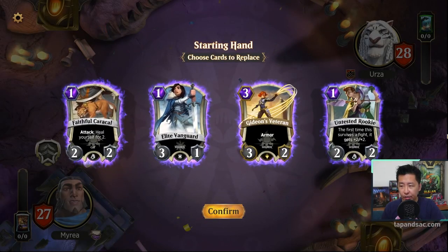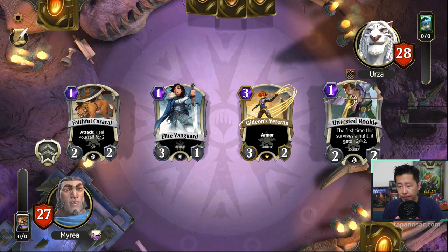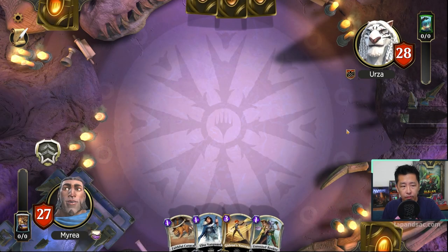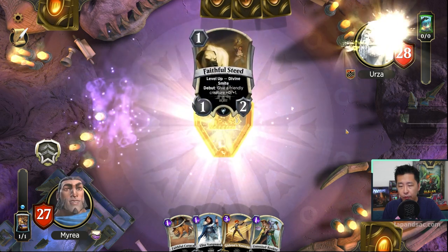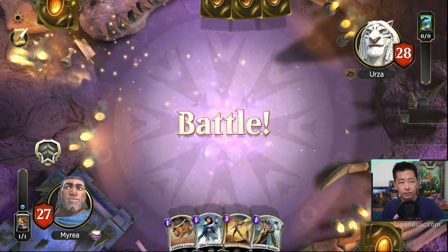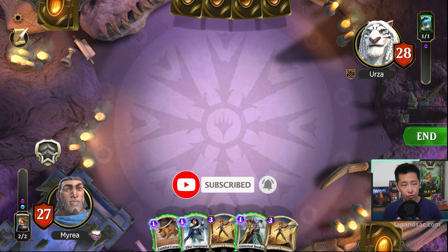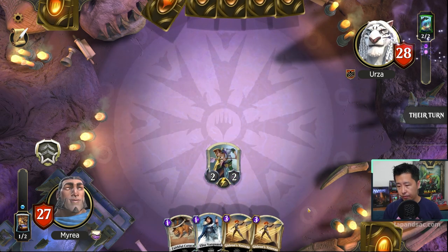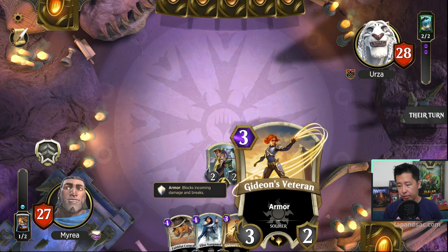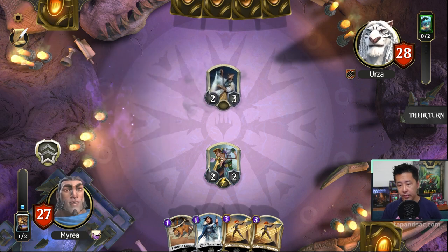We're up against Jhane, who's going to be a tough one. We've got a decent starting hand of four 1-drop creatures and the Veteran, so let's try to keep this. I've got the Oath of the Paladin. No creature on their turn 1, so we'll cast the Rookie and pass the turn. We drew a second Veteran which is not so good — I think we just needed one.